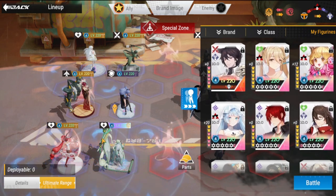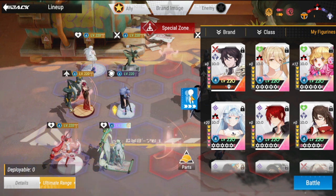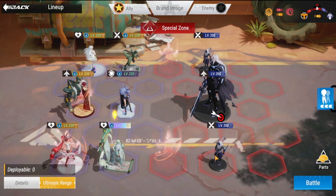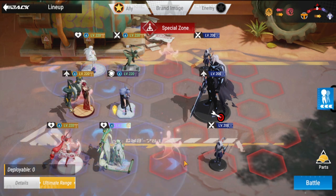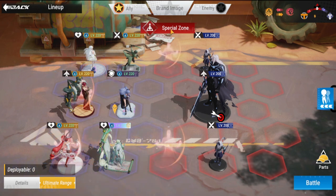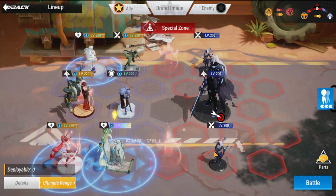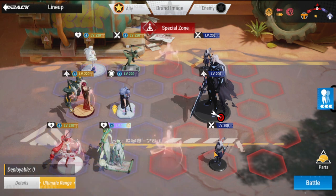Zuki Liang can be swapped out — if you don't have him, you can swap him for Sakura, as long as Sakura can survive the enemy right in front of her. But if you have somebody for vanguard, it would really help to occupy the special zone. For this run, I want to use Zuki Liang here for more survivability. Let's try out this run.